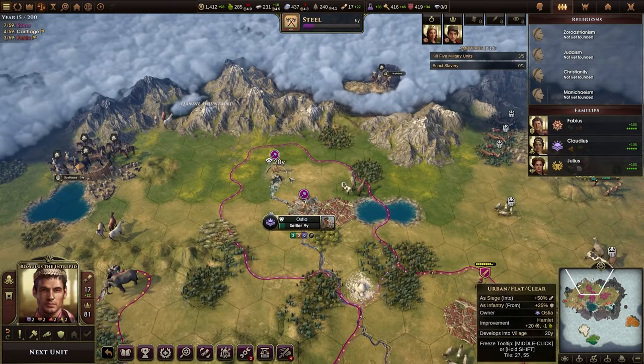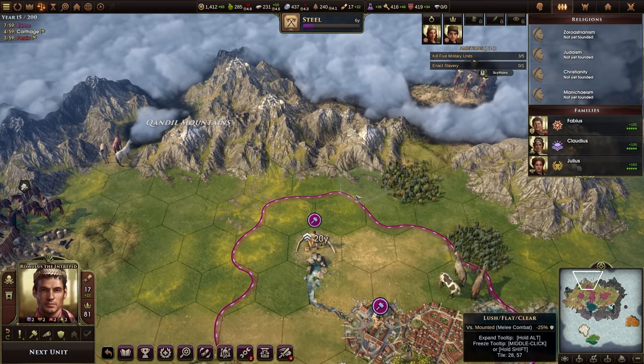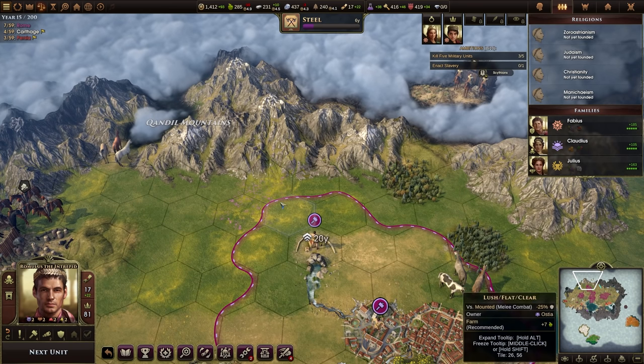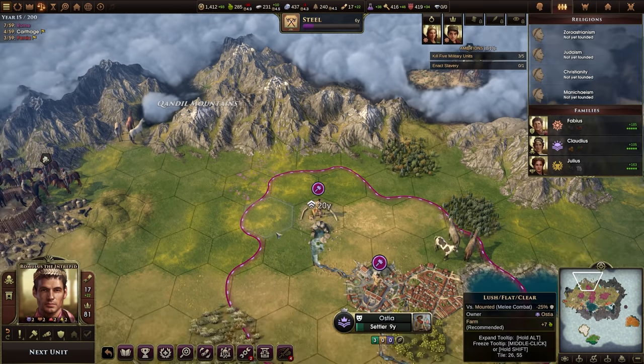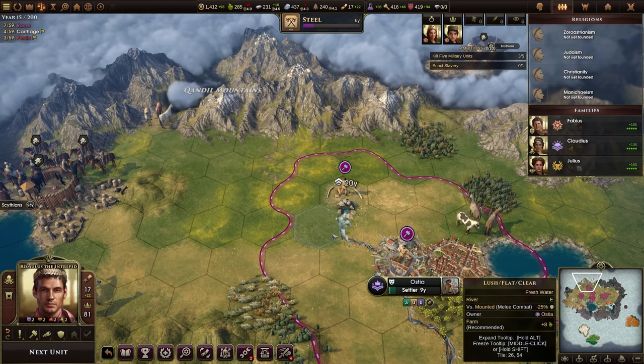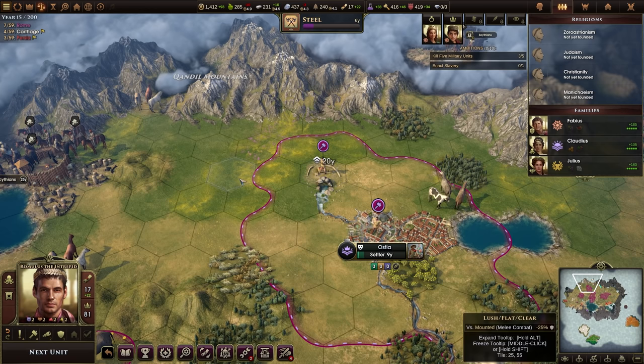I've got a couple of workers coming out. I've got my second worker in Ostia and I think the big thing here now is to start building up a pretty good series of quarries in here. This is lush terrain so that might open up options for maybe doing some kind of granary and farm stuff out here in the boonies.